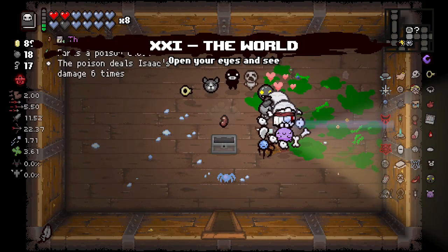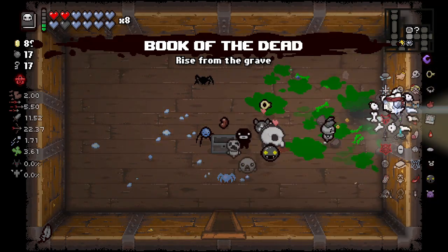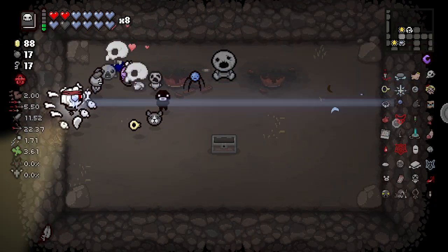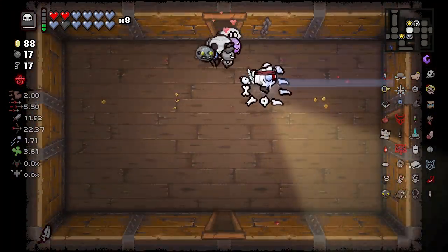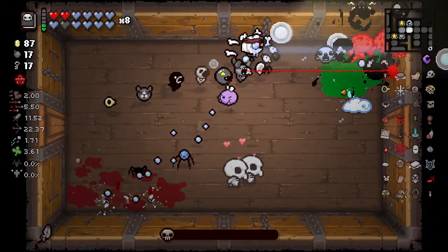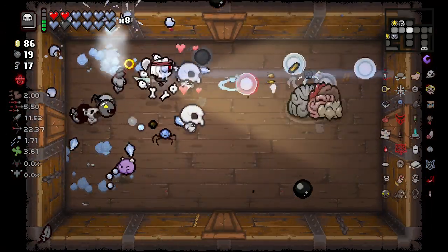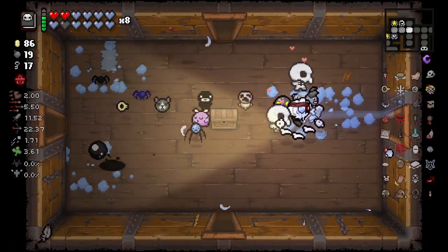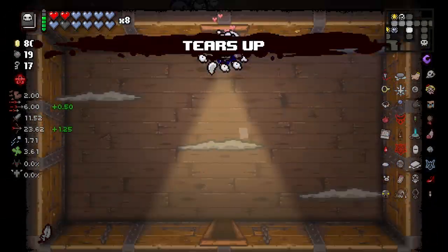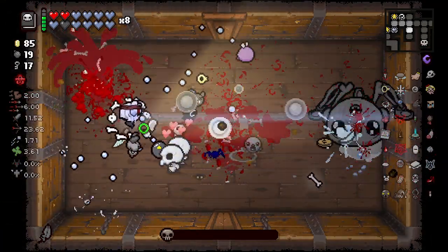The World card — great. The Bean. Betrayal — I like Betrayal. The infighting is actually really nice, where enemies can now hit each other just by shooting. Sometimes their shots are just... wow, I love that. That must be Euthanasia + Lodestone. I think Tractor Beam is what allows me to break the tear cap here.